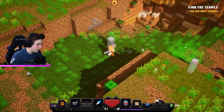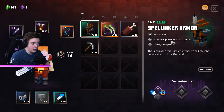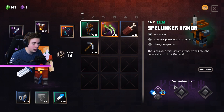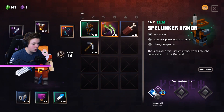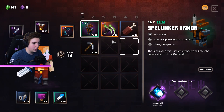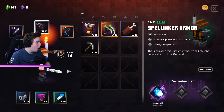Spelunker Armor: plus 68 health, 20% bonus damage boost aura, and gives you a pet bat. It's the same level as my current armor but actually slightly better. Can we enchant it? We have Cooldown Reduction or Snowball, which automatically fires at enemies. We're gonna use this.